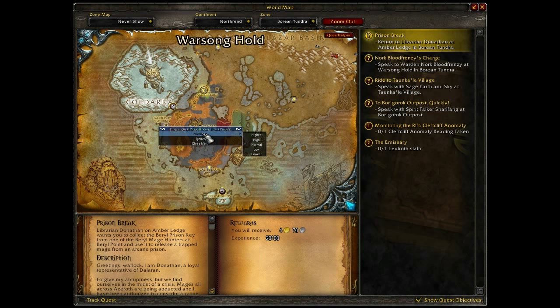Most objectives default to Normal. Objectives for timed quests default to High, and user-created objectives default to Highest. Quest Helper will try to arrange the objectives so that higher priority objectives get done first. You can use priorities as hints to get the objectives in an order you'd prefer, without the need to micromanage the route list.